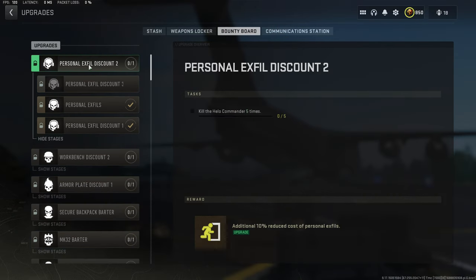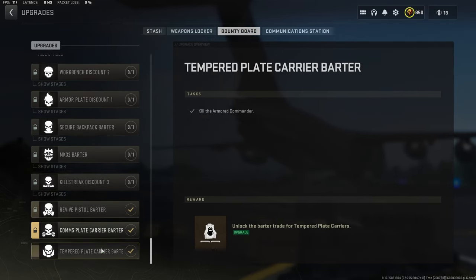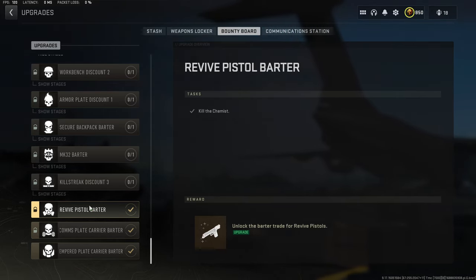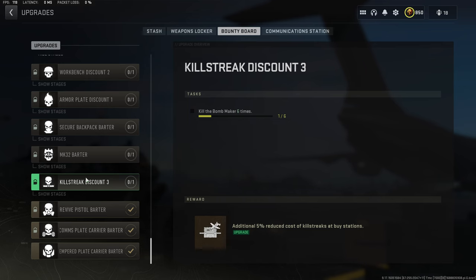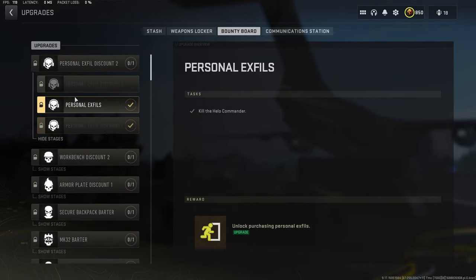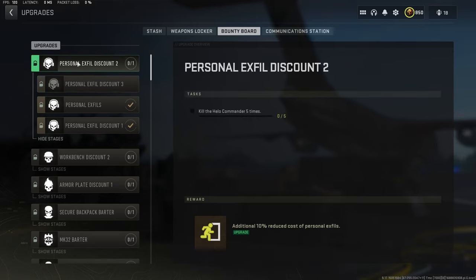I'm going to show you how to kill the first boss, which is going to be Chemist. If you kill him, you will unlock the barter for the revive pistol. I'll show you a couple different ways to kill Chemist — he's actually really easy once you see these ways to do this.